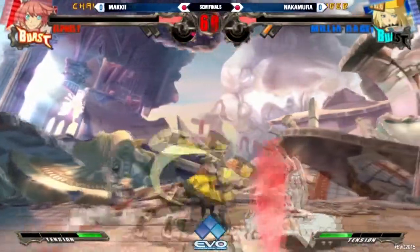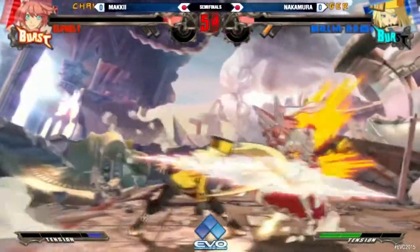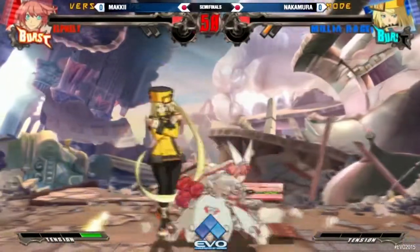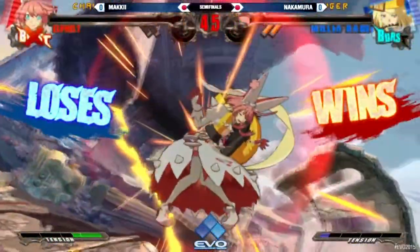Just like that, Nakamura evens out the life. He does escape the corner but still doesn't have momentum. Did not confirm off those two punches in the air. Good block — gets the shotgun, now converting off of that? No — oh, caught him. Nice air grab.